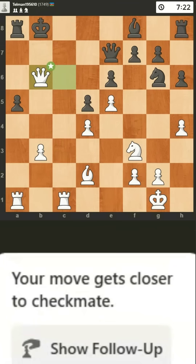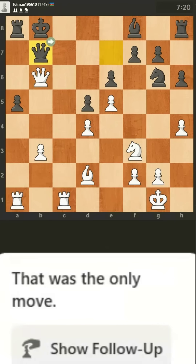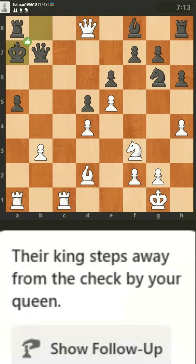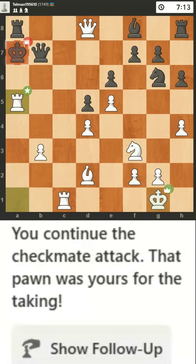Your move gets closer to checkmate. That was the only move. You're continuing down the road to checkmate. Their king steps away from the check by your queen. You continue the checkmate attack. That pawn was yours for the taking, and you continue to win.